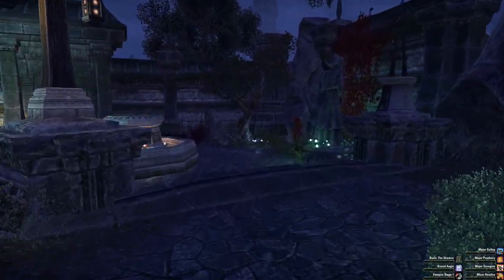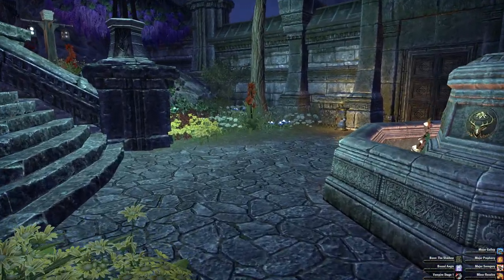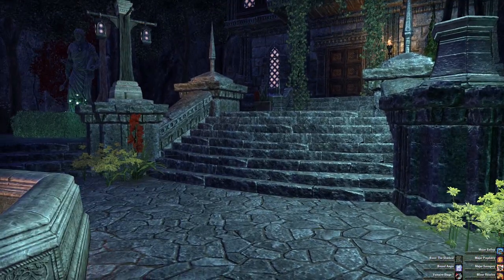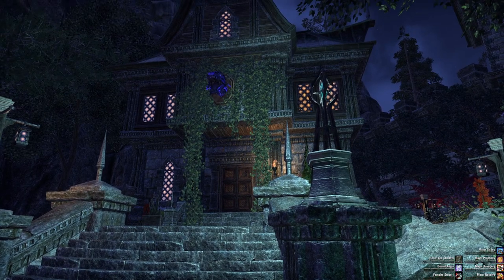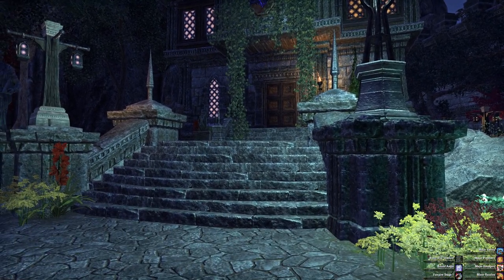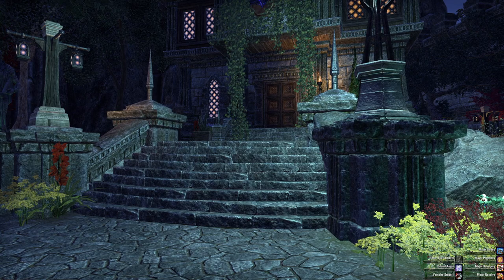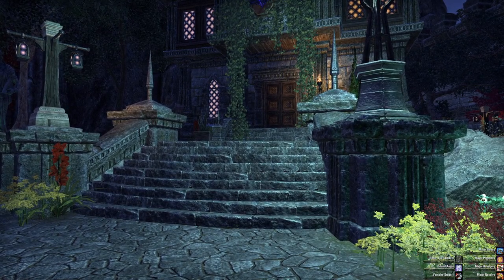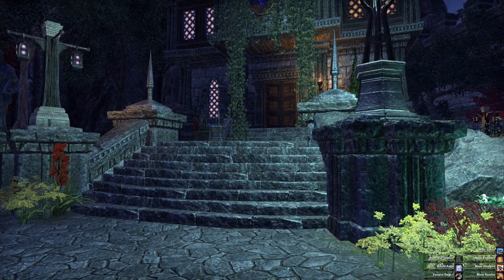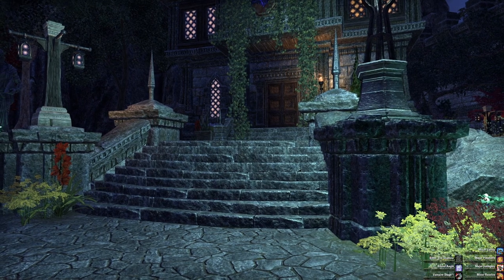That's Domus Frasticus here in Craglawn. If you're interested in picking this one up, it isn't that expensive - it's classed as a classic home so it's not out of reach in terms of gold, and I highly recommend it. Obviously you can do anything you want with it, this is just what I chose to do. I hope you enjoyed the guided tour - I've got more houses I'm working on and will upload them as I finish them, so if you want to see more please subscribe to the channel. Thank you for watching.